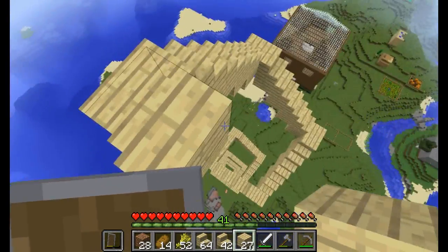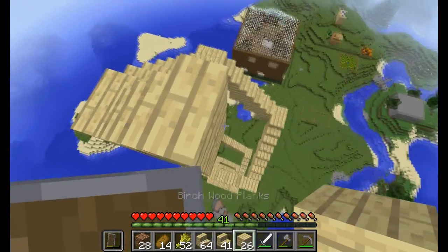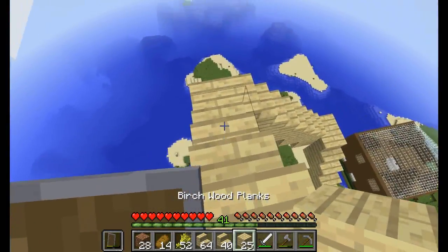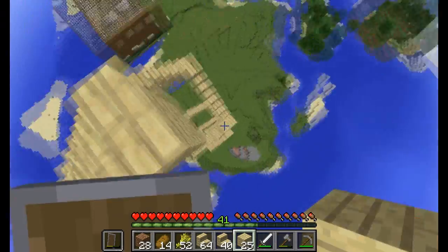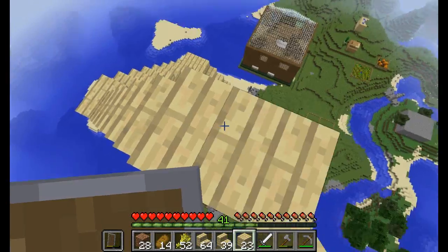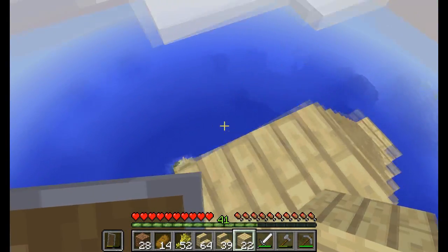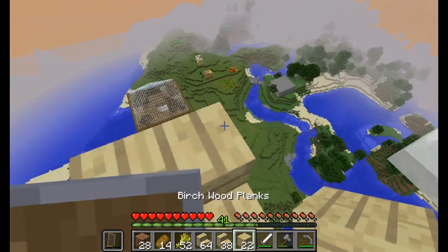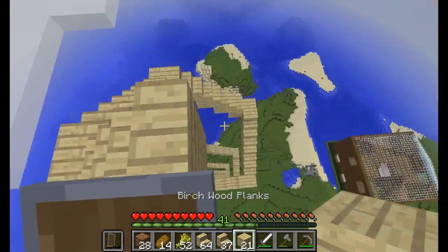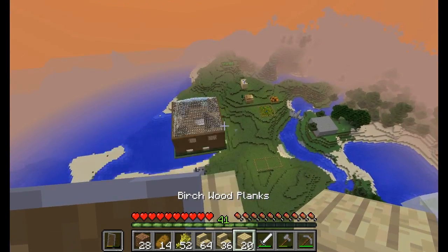I think at this point it'd be kind of pointless to go all the way back down. I don't think anything's going to spawn up here — it'll be kind of difficult for it to spawn. I don't think they'll spawn on stairs. They might be able to spawn on these little spots, but I'm just going to keep going with it. I don't really feel like going down, and we're getting close to the end of the episode, so I'm going to try to get as much as I can done. Because I want you to see me legitly get all the way to build height.